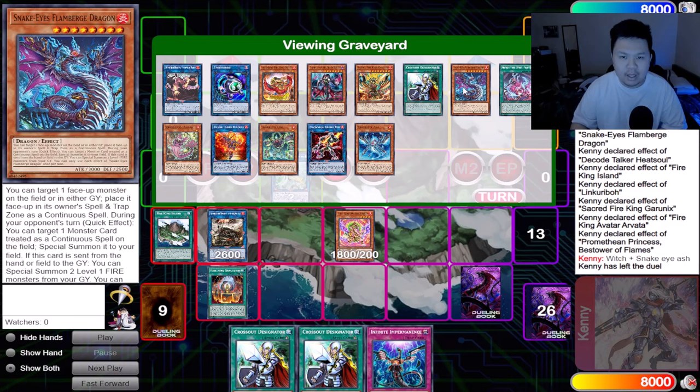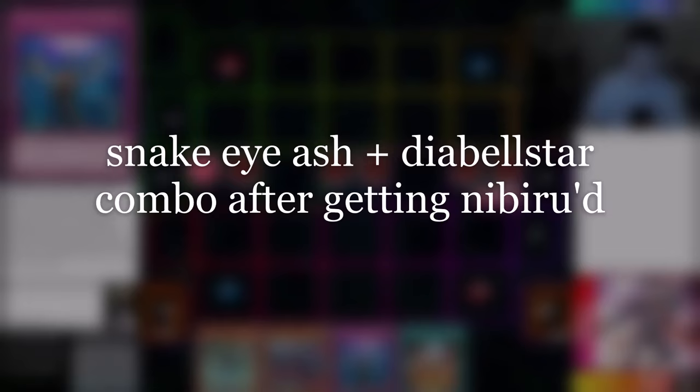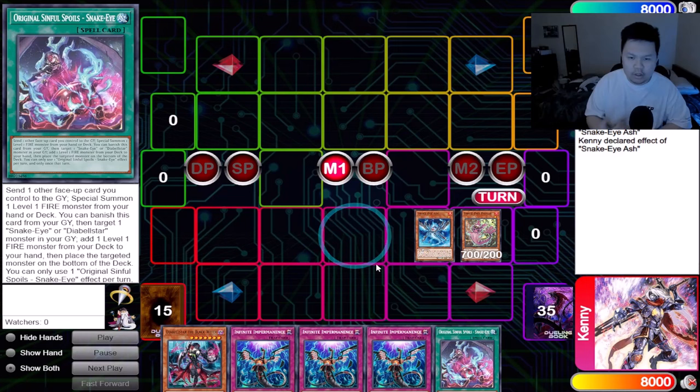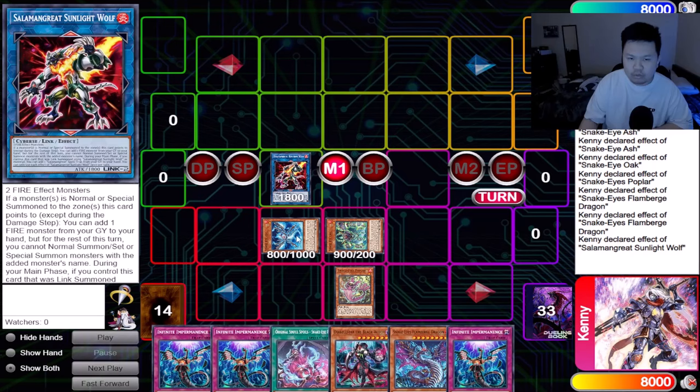Now let's go ahead and go on to our next two-card combo, showcasing what happens if we do get Nibiru. This is exactly similar to the last one — same two-card combo of Ash and Witch without Divine Temple, but showing what happens when I get the board Nibiru'd. I'll show you where the line branches off differently from the one-card combo.